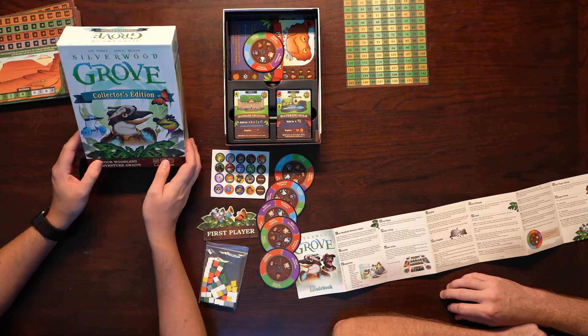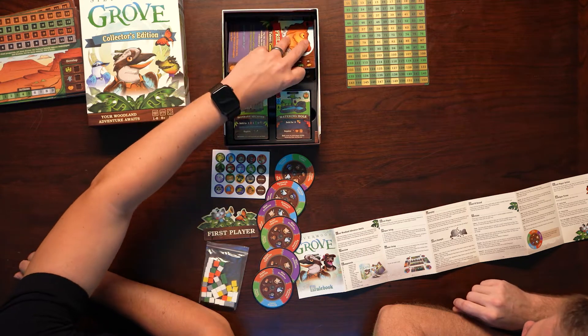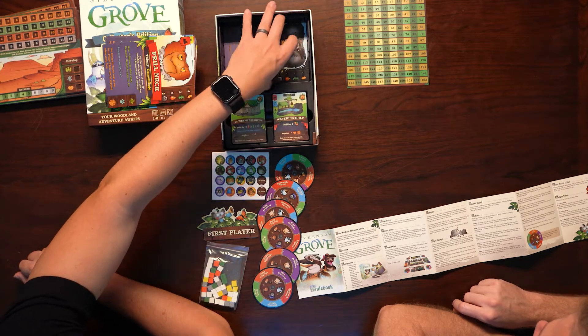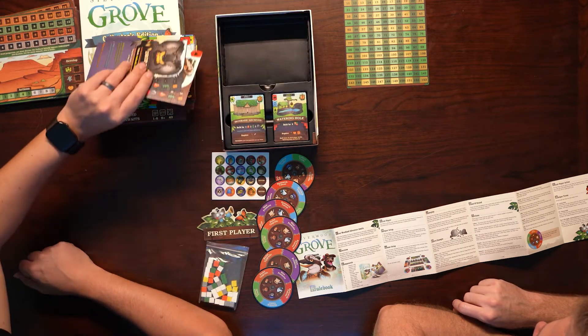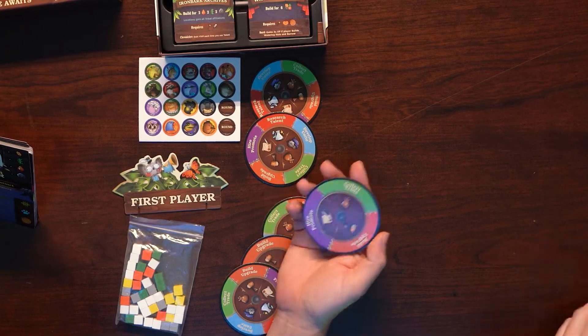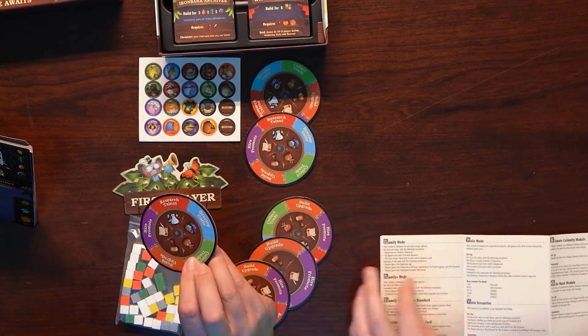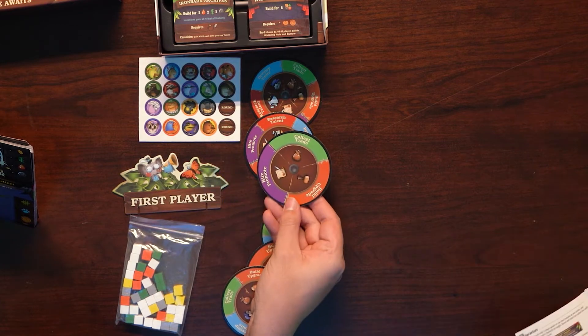First player is whoever recently interacted with any animal featured as a character in Silverwood Grove — I interact with alligators all the time. The game takes place over 10 rounds; within each round players have five action points to use. All actions and descriptions are on pages four through five, so lots of rules to go through. There are turn reference cards — one looks simple and the other more advanced.